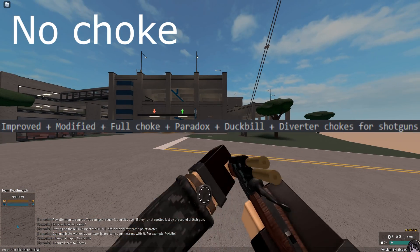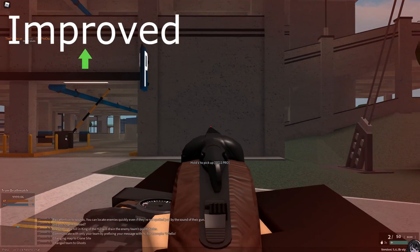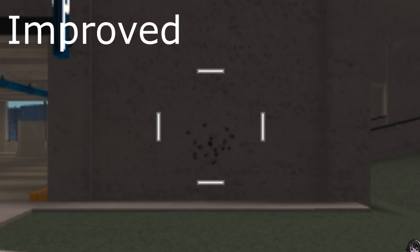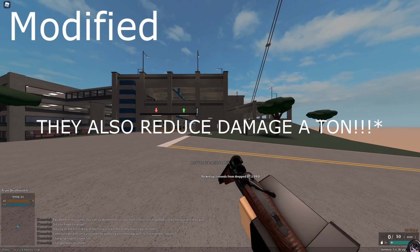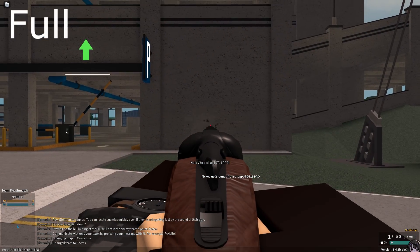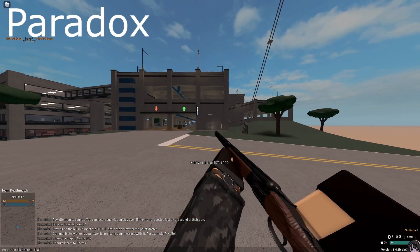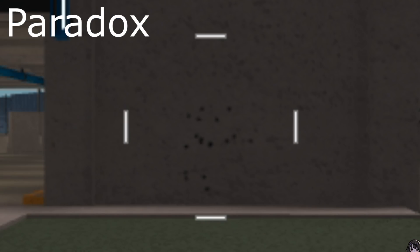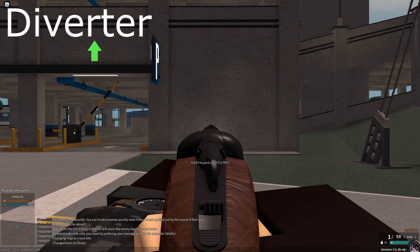New shotgun attachments include chokes and the duck bill and diverter. The improved, modify, and full chokes all tighten spread in their own ways — they reduce muzzle velocity which worsens spread, but also lower choke which improves spread. The paradox choke increases muzzle velocity but worsens choke, making it useful for slugs. The duck bill makes spread very horizontal, and the diverter is a more extreme version of the duck bill.